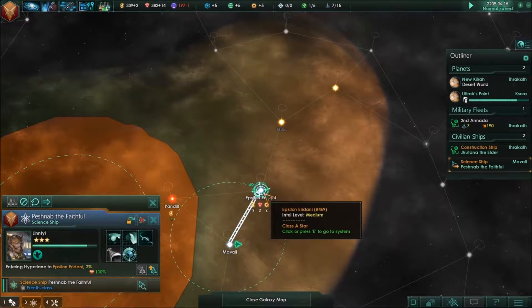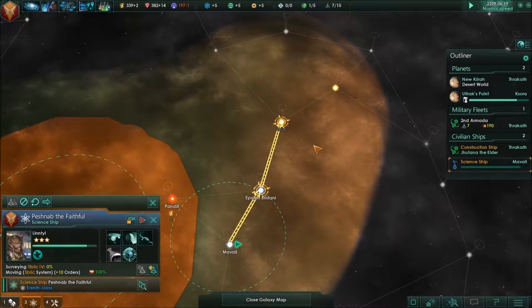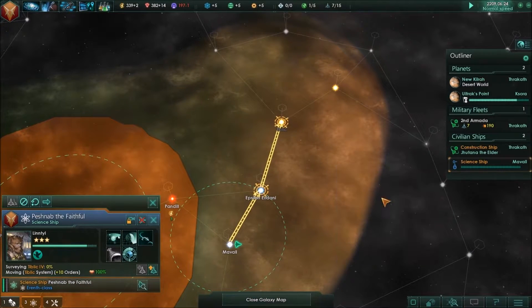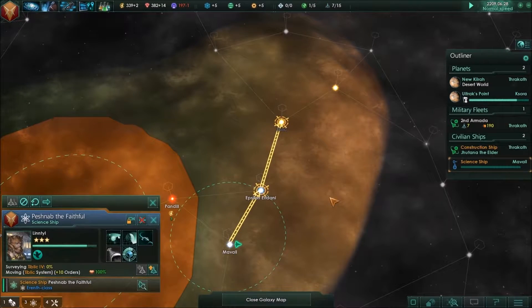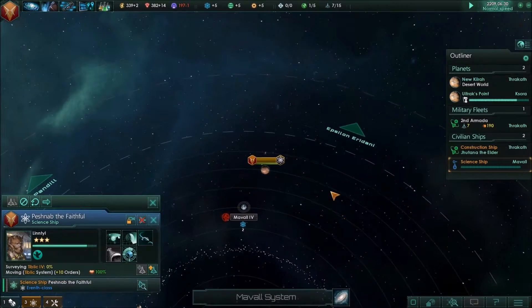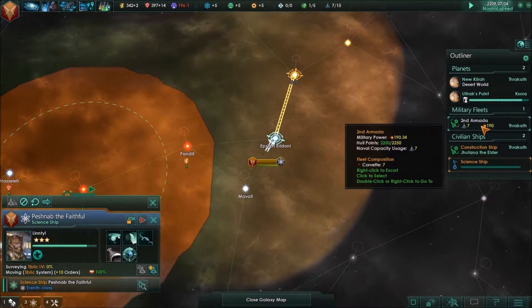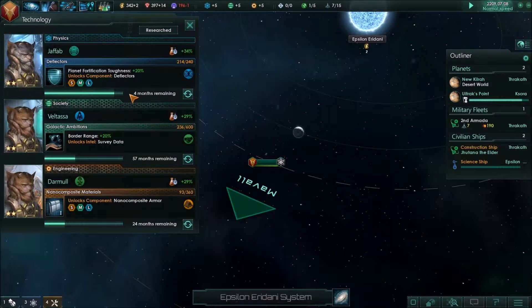Science ship — we've already surveyed some systems. Haven't surveyed you yet, so go ahead Peshnab the Faithful. Oh yeah, you're warping. How close are we on the shields? Deflectors — yeah, four months. We can get those deflectors built up and reorganize our ship.